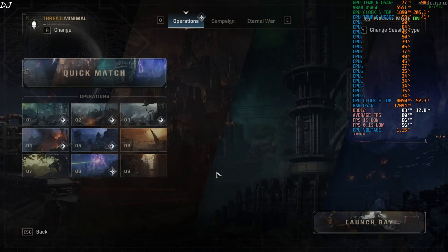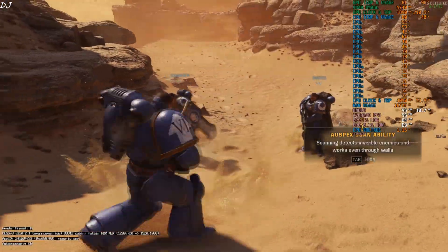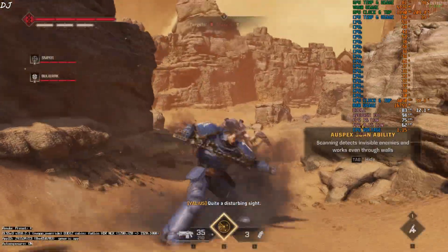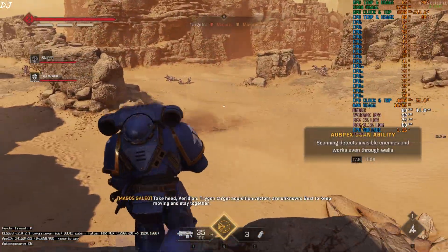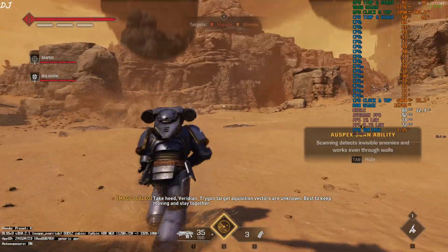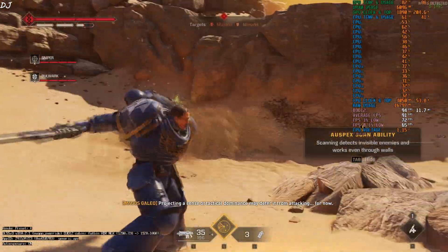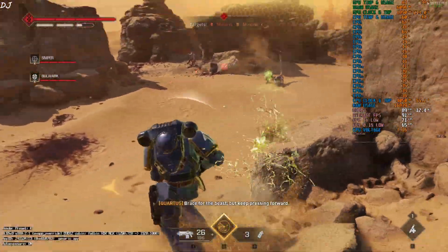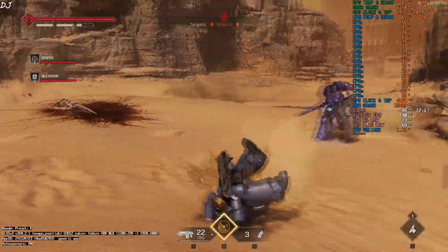I'll just start the Exfiltration mission. Access the mission terminal, click on Operations, select number 9 — Exfiltration. Landed on planet Avarax. My teammates are AI-controlled. FPS is close to 90. Looking for some creatures — there they are. FPS is close to 80, getting good 1% lows above 60. The creatures are quick — they burrow themselves in the ground.